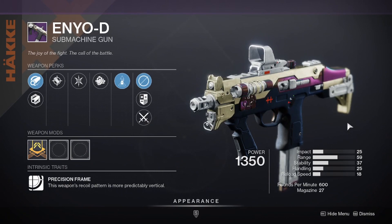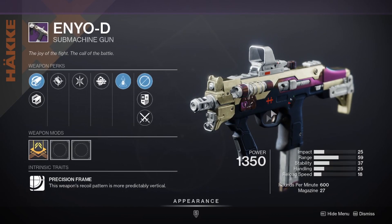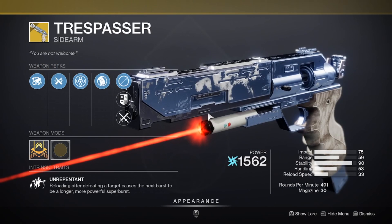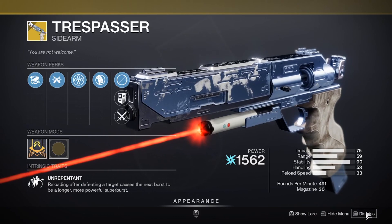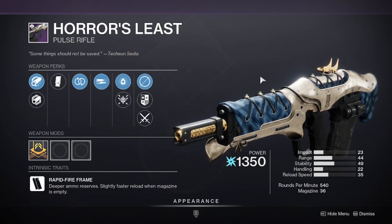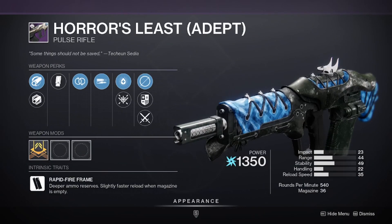We have the Enyo D, a 600 RPM submachine gun, though with a lot of 900 RPM SMGs floating around it might not be a priority — it's down to your preference. We have the new exotic sidearm called the Trespasser, which is kind of like a three-burst weapon, but when you get a kill it overcharges and does a longer burst, typically around five or six shots. Also this season, the Horrors Least has apparently come back for Nightfall weapons, sporting both a standard and adept version.